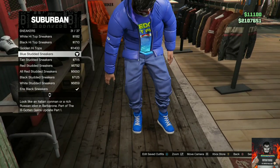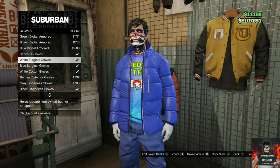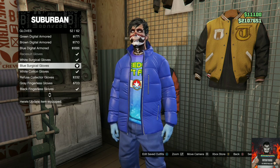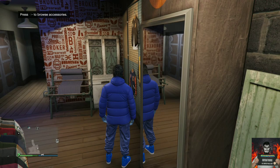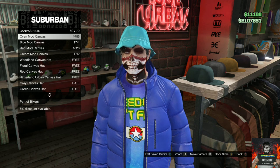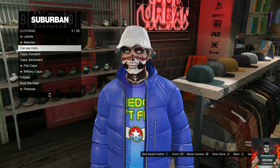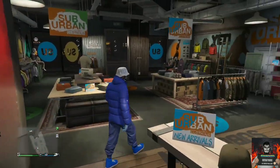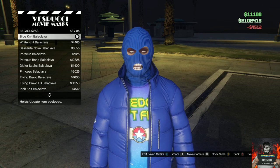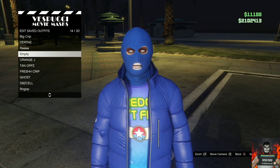Head over to the accessories, go over to the gloves, and purchase the blue surgical gloves. Then make your way to the hat section, go to the canvas hats, and purchase the white mod canvas. Head over to the mask store and go to the same section I go to and purchase the blue net. Save this as an outfit once.